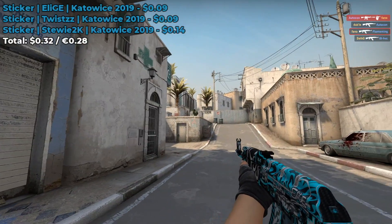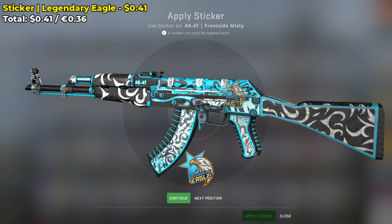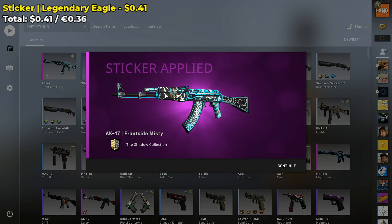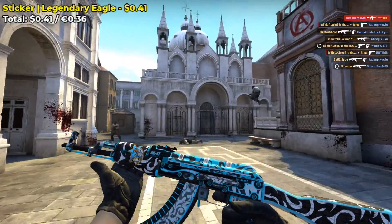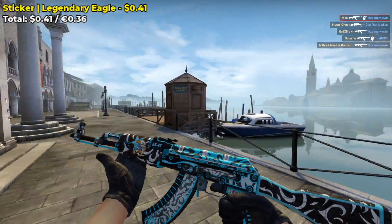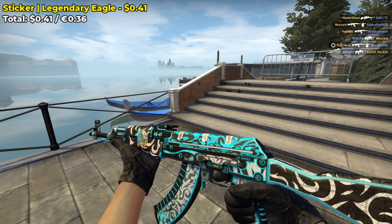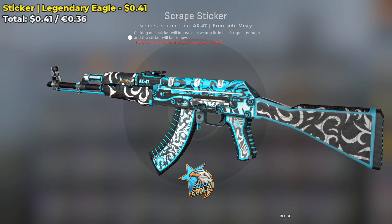Next up, this is probably one of my favorite sticker combos for the Frontside Misty. It involves just one Legendary Eagle normal sticker, which costs around $0.41. All you have to do is place this sticker on the head of the AK-47 in the front. The sticker's blue color matches that of the color of the Frontside Misty — it's the eagle's eye that really gets me. Here is how the sticker combo looks in-game. For only $0.41, I think this is one of the best sticker combos for the Frontside Misty. Let me know what you guys think in the comments section below. I also don't recommend that you guys scrape this sticker — maybe a little, but even then, I probably would not touch it.